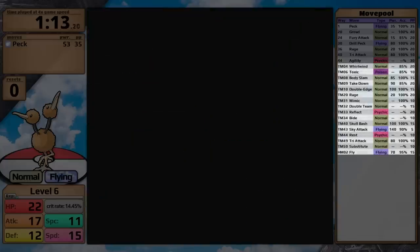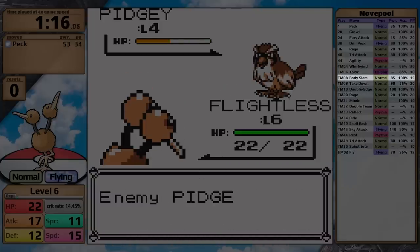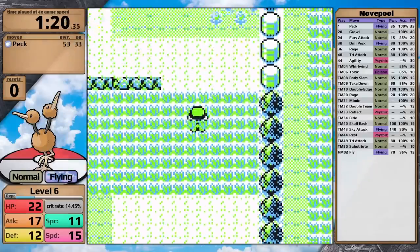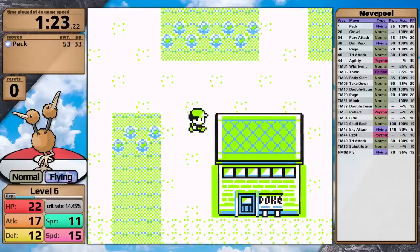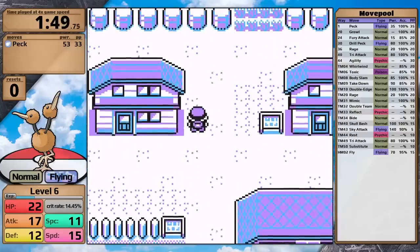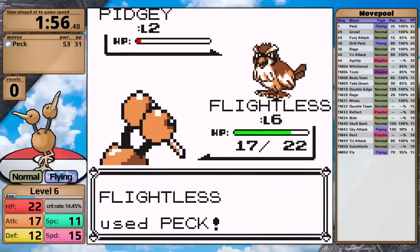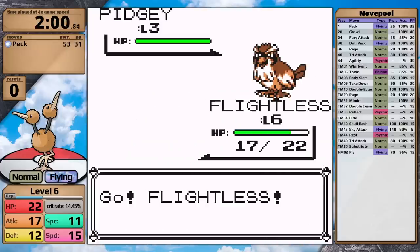Through TMs and HMs it doesn't have access to a wide range of moves, but it does get access to Body Slam, which is going to get the same type attack bonus. So going into this challenge, I thought Doduo was set up for success. The final moveset is obvious: Drill Peck and Body Slam for STAB moves, Agility to use the Badge Boost, and Mimic to steal important moves. Eventually I can remove Mimic in favor of Rest for the champion fight. So let's see if Doduo can Doduo it.